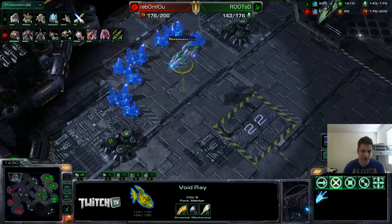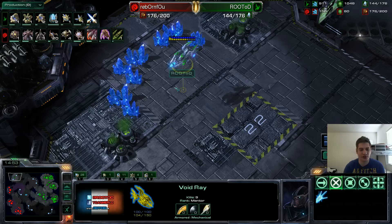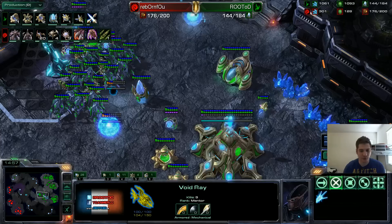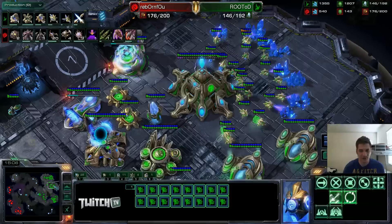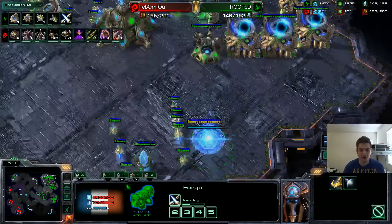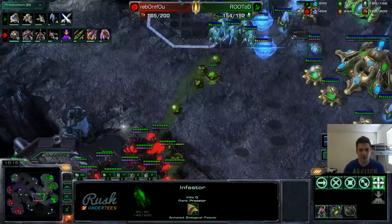Even knowing he has Infestors, I placed this Void Ray right here just because he's most likely not going to know it's there. If he throws down a hatch, it will most likely kill it instantly — which would be very good for me. If I can at least get one cancel, or even kill it before he can cancel, that's great. I'm going to transfer a couple probes to my third — I just leave 16 here. I'm actually pretty impressed with my saturation this game, it's been a very clean game for me.